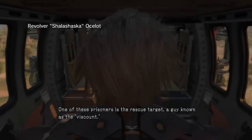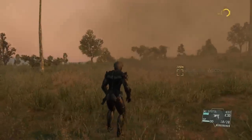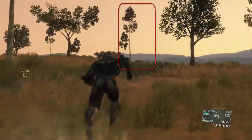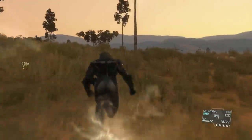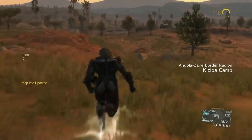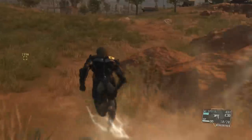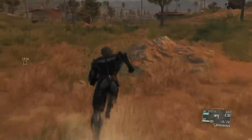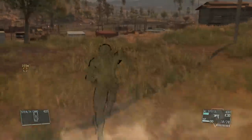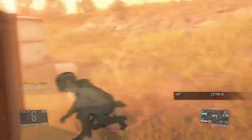The rescue target is a guy known as the Viscount. When you land, look to your right and you'll see two trees — those trees are going to be your landmark every time you drop down. Run straight forward from those trees and you'll run into the container. Extract it, run directly back to where you came from, trigger the checkpoint, restart the mission, and repeat. This is the only thing worth extracting here.